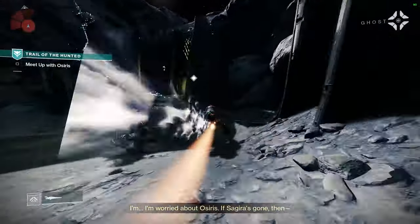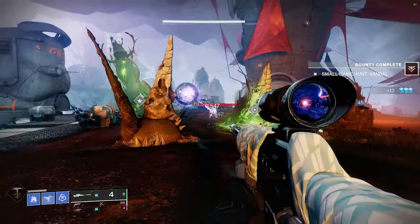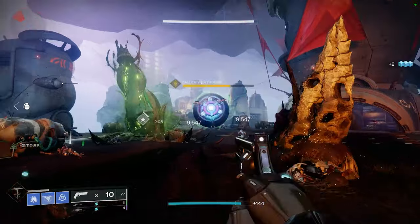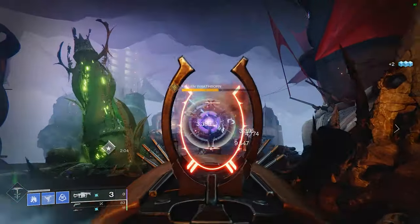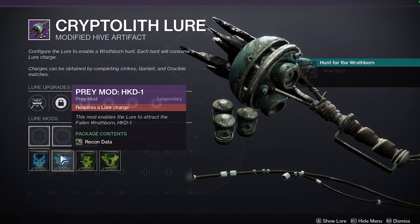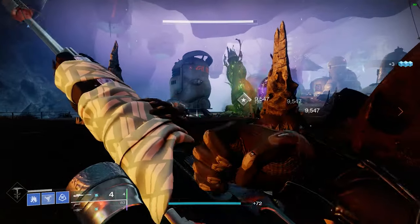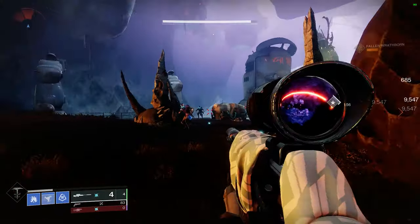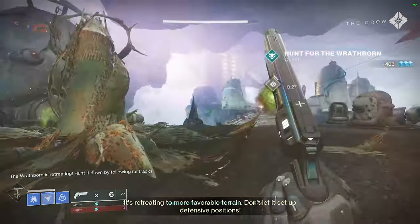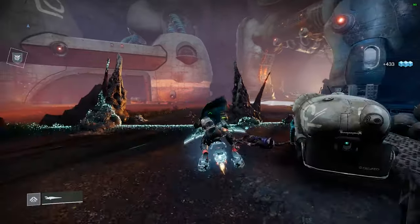Hopefully that's gonna get explored throughout the season. But for the actual content of the season, the Wrathborn hunts — they're really cool. I really like the aesthetics and the way you're supposed to hunt your targets down. Another thing that I really like is the way you get new items. You have the lure where you have to basically invest in different items to create the combination you want. This allows you to control recovery, mobility, or resilience on your gear, or any specific masterwork or perks on your weapons. It feels like a combination of Umbral Engrams and the Menagerie Chalice, so that's a huge plus for Bungie — well done on that one.